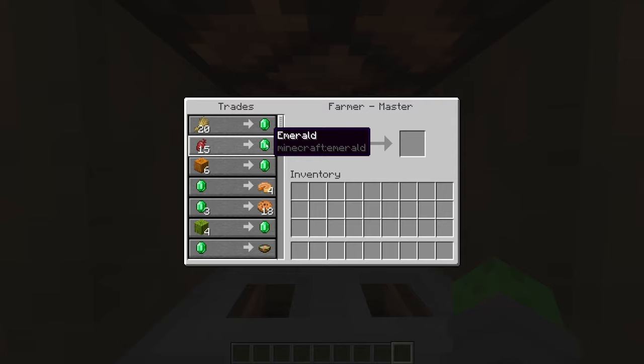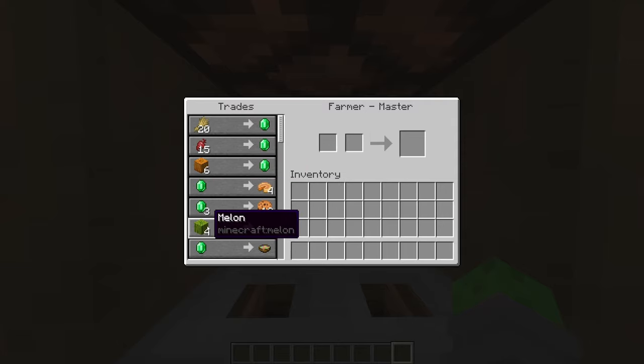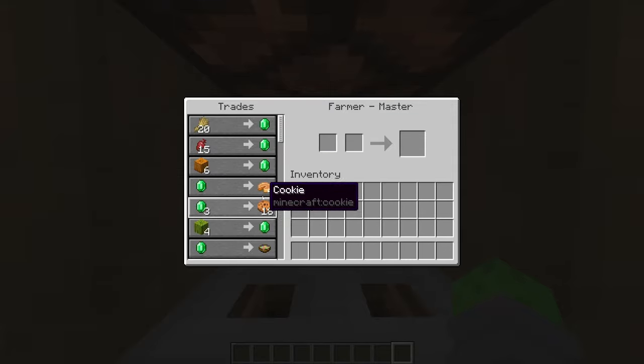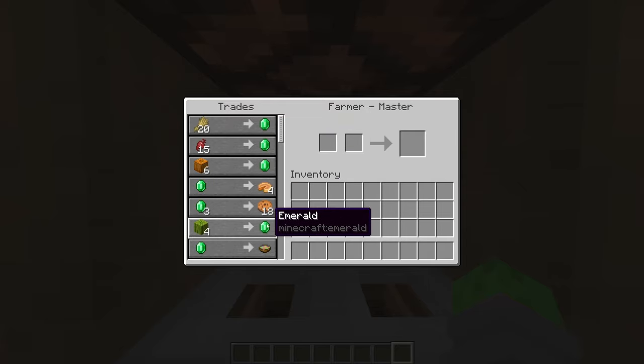Once you get the farmer leveled up you can also move up to making a pumpkin and melon farm, and these two are extremely good for gaining emeralds. Set up a pumpkin and melon farm, let it roll all the time in your world, and then come back and trade with this guy. You have four good trades just on our very first villager.